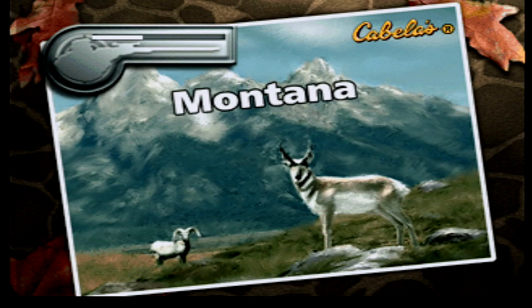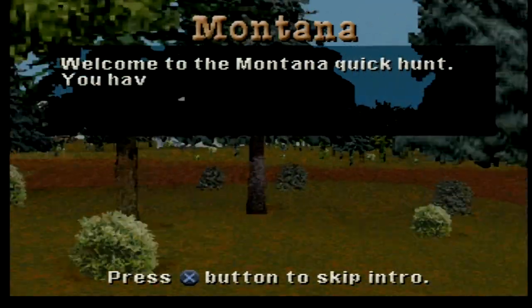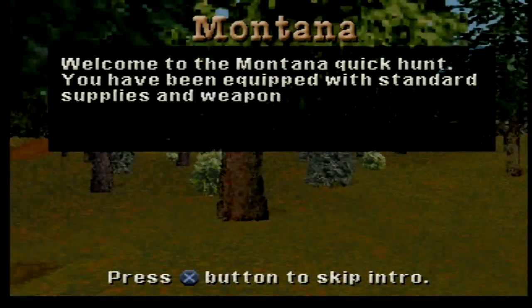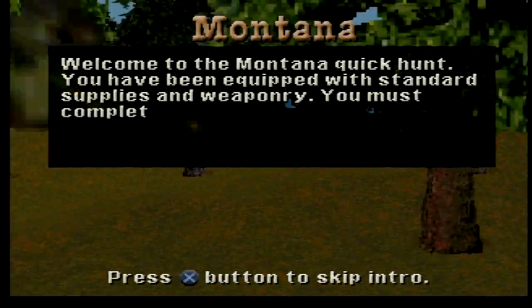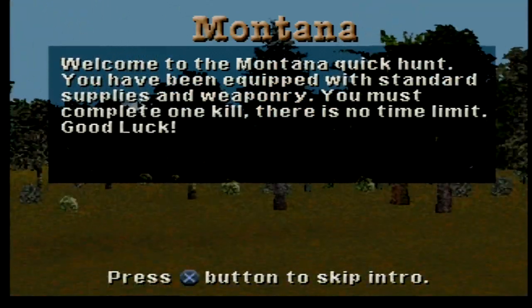I wonder how well it's going to be, because we even have x-ray mode in this version of the game — that's pretty cool. That way we have the powers of what they put into the game Sniper. Welcome to the Montana Quick Hunt. You have been equipped with standard supplies and weaponry. You must complete one kill; there is no time limit. Good luck.